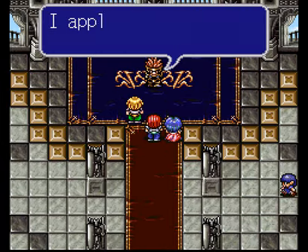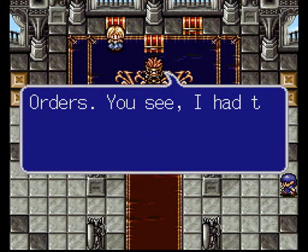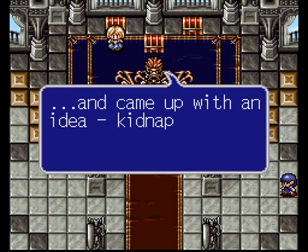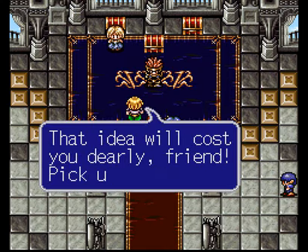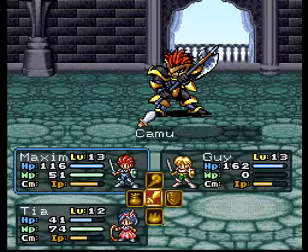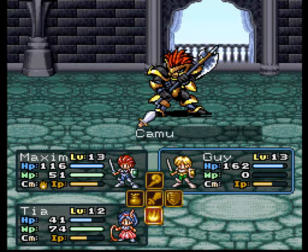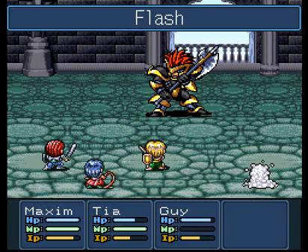Here we are. Who are you? He's checking the ability of Maxim. Let's see his name — Camu. The name is Camu. He's weak against lightning actually, so I'm good, with Flash and the cookie blade.